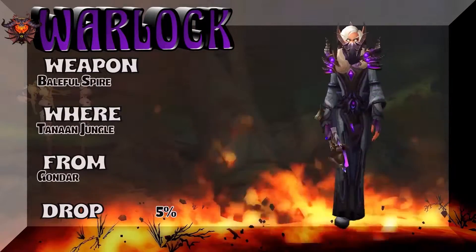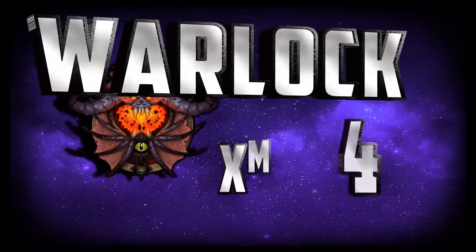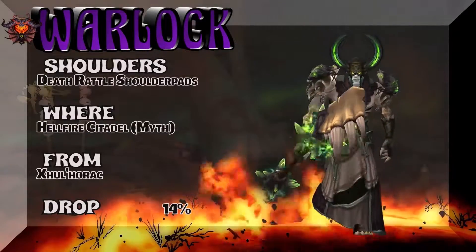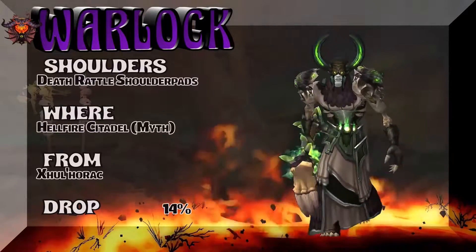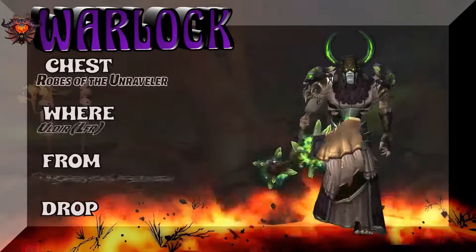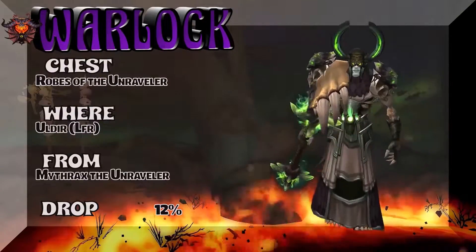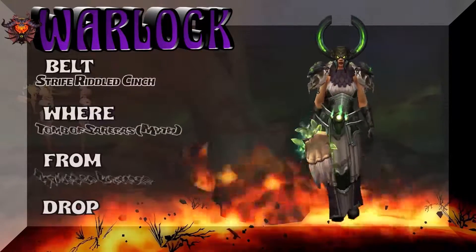The Baleful Spire is basically a pickup from Gorgrond. This is a very Warlock-looking set — the brown, the light gray, and the green. Death-Rattled Shoulders from Hellfire Citadel Mythic — Kilrogg. Robes of the Unraveler from Uldir LFR — Mythrax the Unraveler. Of course, it's his robe, so basically take it after you take him down. Decent drop rate on that robe.